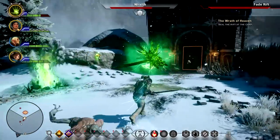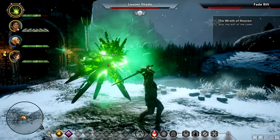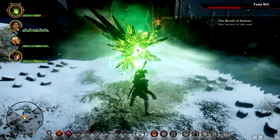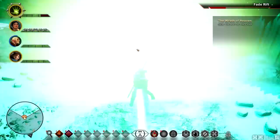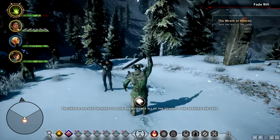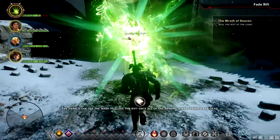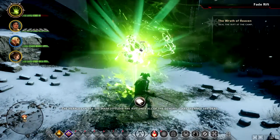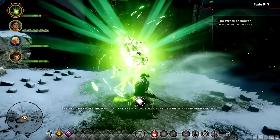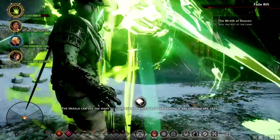So this is what we do? With your mark — how do I do it? How do I disrupt — oh, there he is, he's doing something. I did it! The herald can use the mark to close the rift once all the demons have cleared its spot. Seal the rift at the camp. I was just not hovering over the correct spot. Oh my gosh!